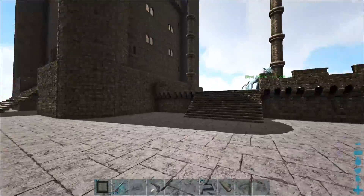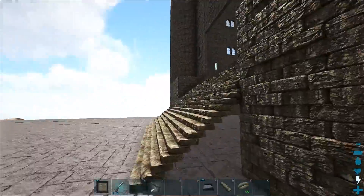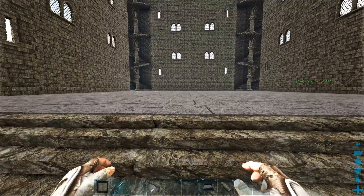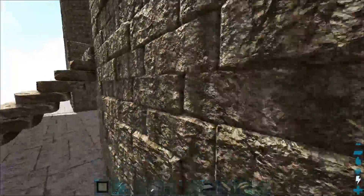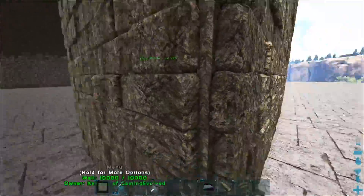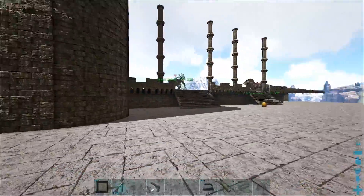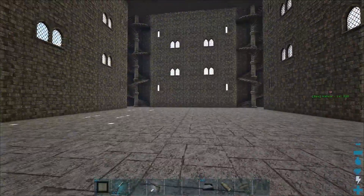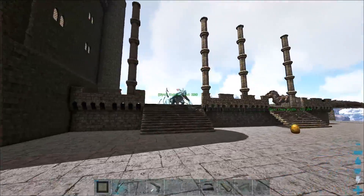We've built up this little platform right beside our main castle building. Probably later in the episode — I'm not sure if we're gonna do this today — I'll probably be building a workshop in here. This room is gonna be the workshop. That's what I've decided.